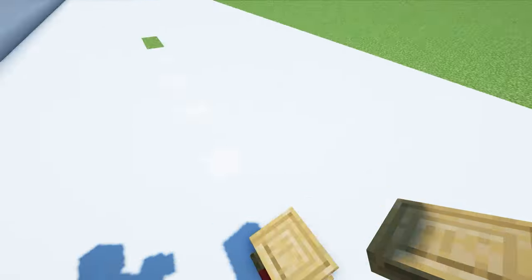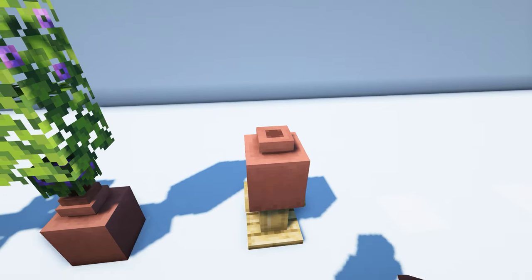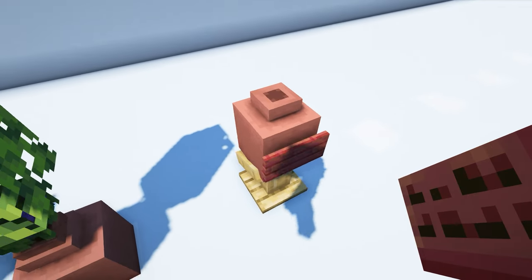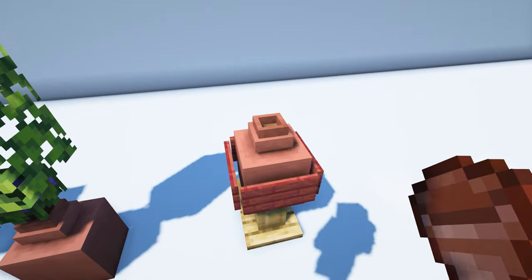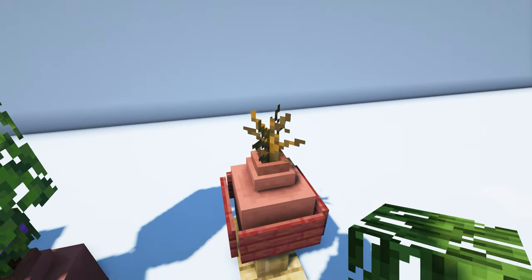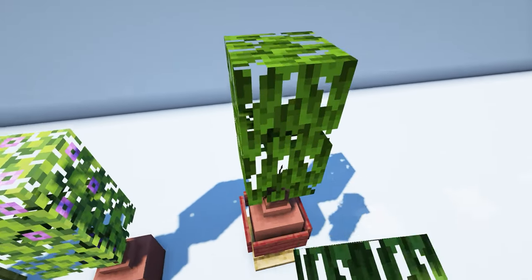Next up, place a lectern with a decorated pot above it. Surround each side of the pot with four mangrove signs. Put a flower pot on top of this with a dead bush in it, then stack two mangrove leaves on top of that.